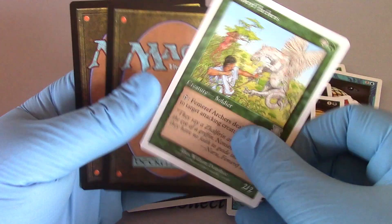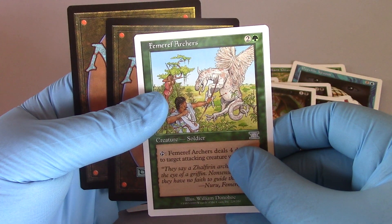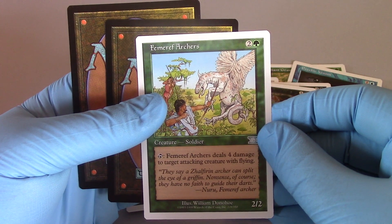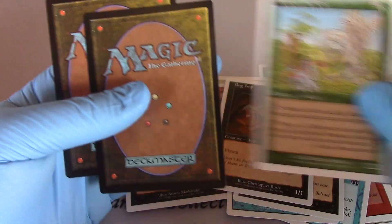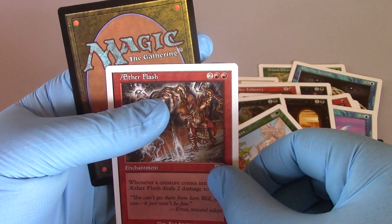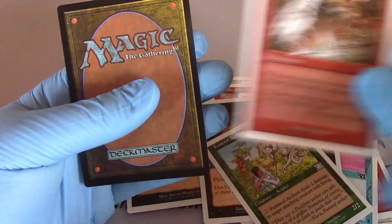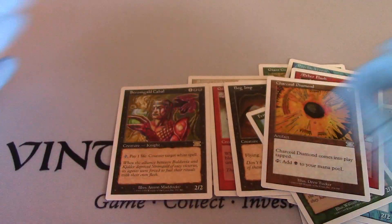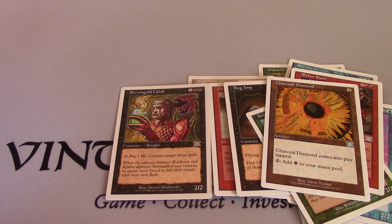And the uncommons. Femeref Archers — Femeref, yes, dyslexia is kicking in. Aetherflash. And the Charcoal Diamond. Alright, there we go — Sixth Edition. This is Open Boosters. Have a nice day. Femeref.